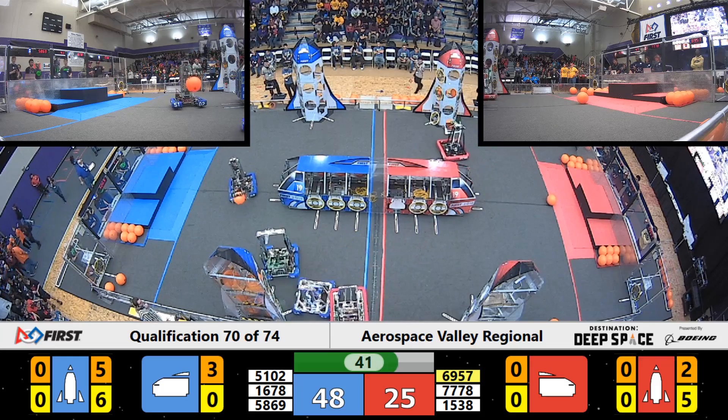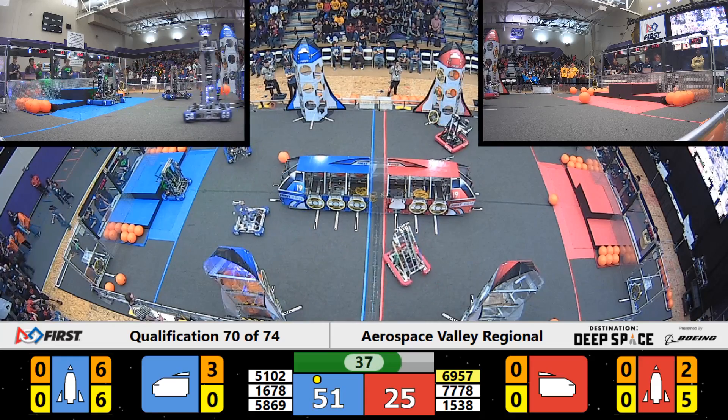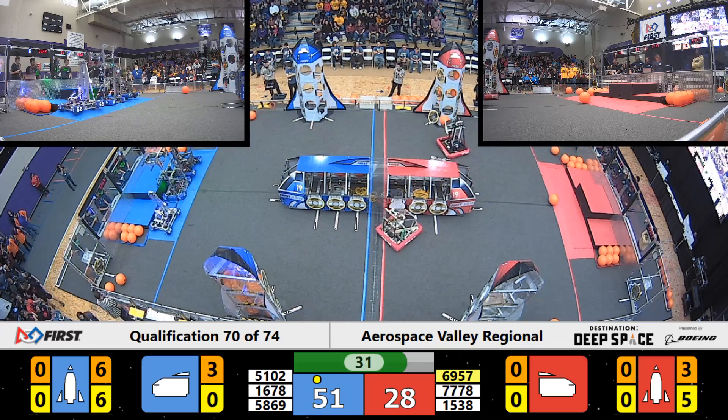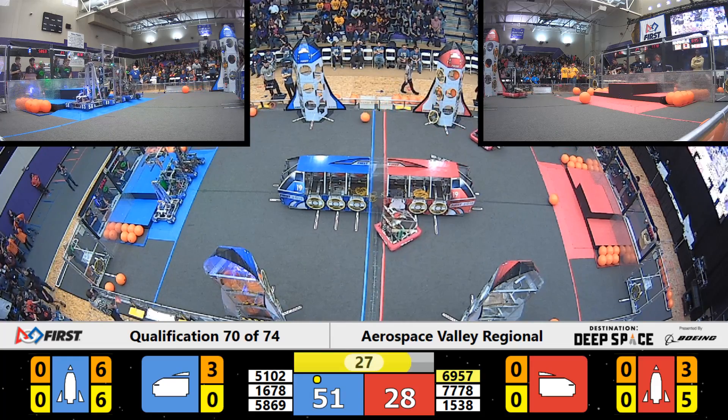And Citrus Circuits is getting the robot filled in. There it is — the last ball. Blue Alliance has their Rocket filled. Over on the Red Alliance side, we got the Holy Cows. They have three cargo left to go to get theirs filled up, and probably one hatch. Oh, they dropped one. They've got 25 seconds to manage it.